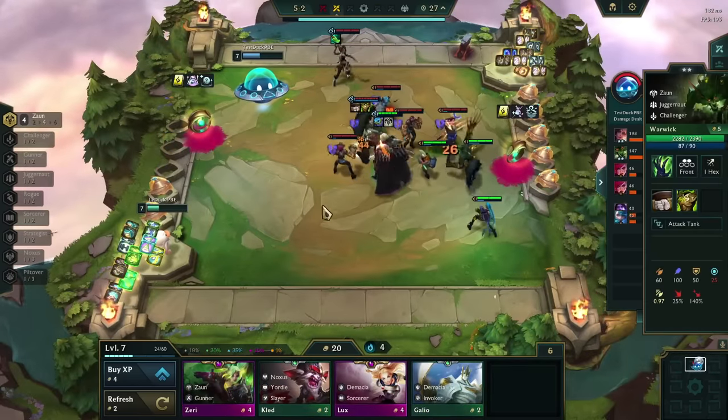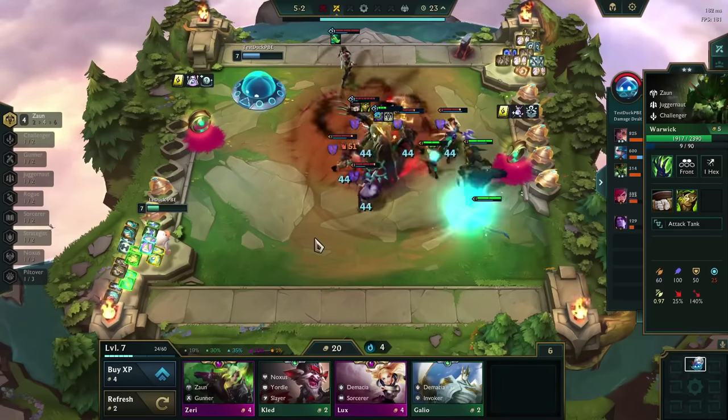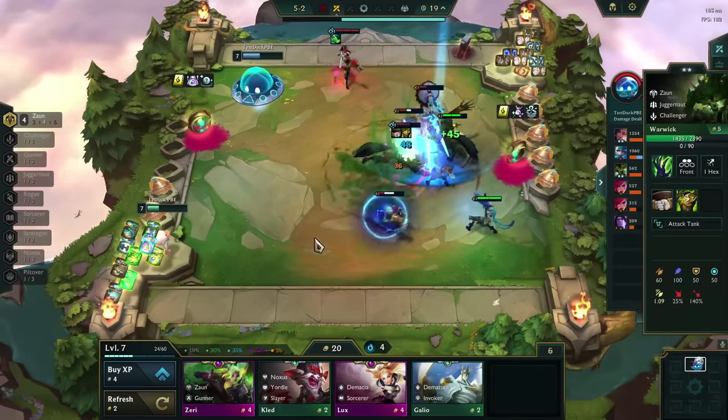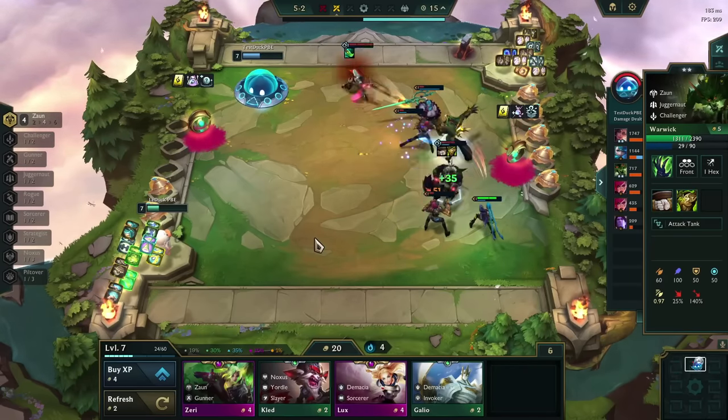Just in case you are wondering, I also tested Ionic Spark, but compared to the bonus HP, the mana reduction disappears instantly. The damage from Chemtank is slightly delayed, so you won't be able to use Ionic Spark for this strategy.